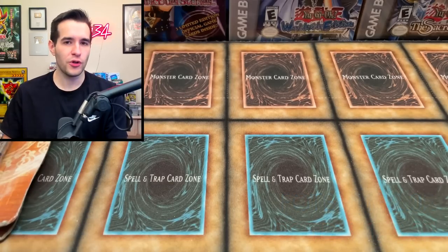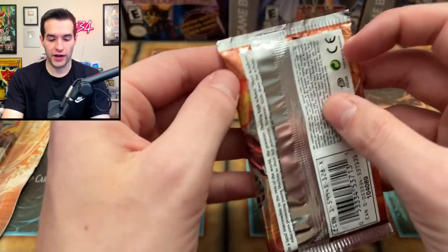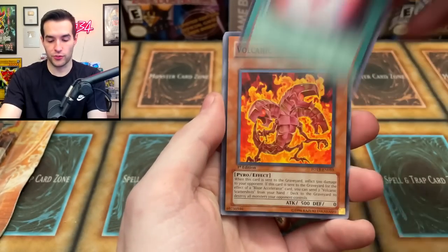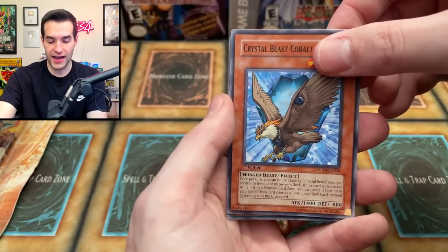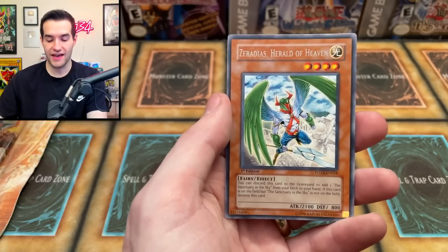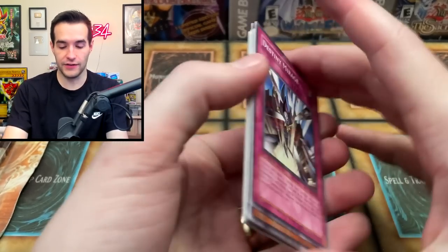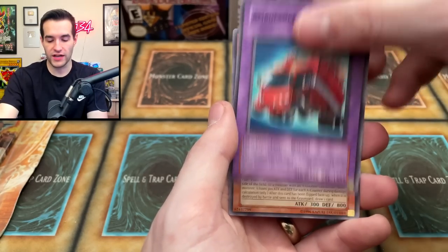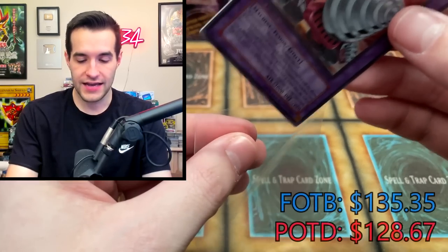Did that put Power of the Duelist ahead of Force of the Breaker? It could have — I really don't know the price on those First Edition Secret Rares. Could be getting close now, or Power of the Duelist could be ahead. Two packs to go on each side. FOTB pack: Crystal Promise, Volcanic Scattershot, Crystal Raigeki, Secrets of the Gallant, Hard Selling Goblin, Emerald Tortoise, Crystal Beacon, Crystal Beast Cobalt Eagle, and Zeradias Herald of Heaven — all these cards pitch to get the Field Spell. We finally got an Ultimate Rare out of POTD. Last two packs: Destiny Mirage, Blade Master, Crop Circles, Rallis the Starbird, Black Terra, Synthetic Seraphim, Rescue Roid, Alien Gray, and Super Vehicle Jumbo Drill — another foil, adding to the tally.